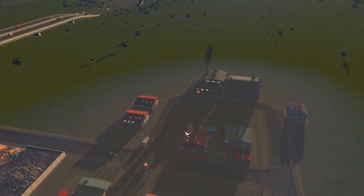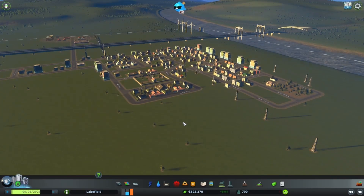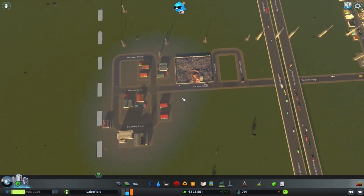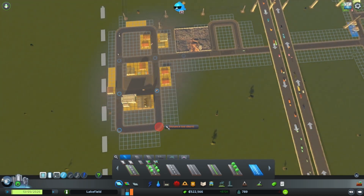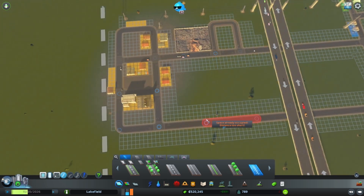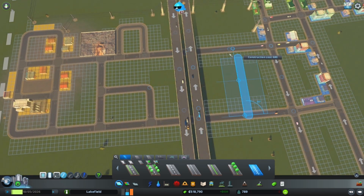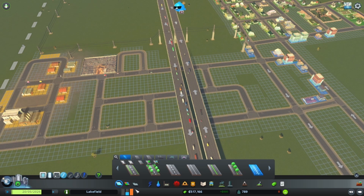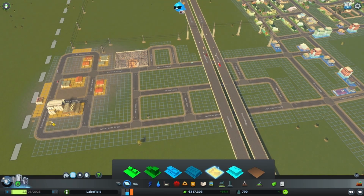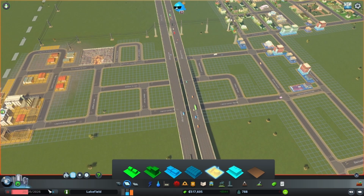Welcome to Simopolis — here's a look at the city in daylight so you can see what we've been doing. We need to work on the industrial area; there's a high demand for industry. We're going to add some roads, put down some industrial zoning, and since the city is big enough now, we're also going to add some public transportation so people can easily get to and from work.